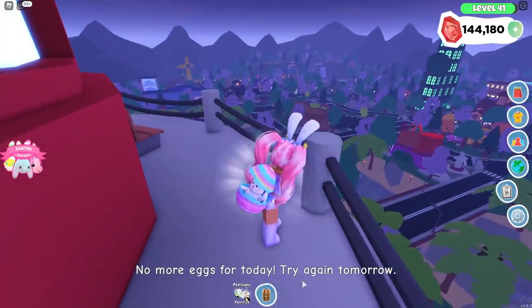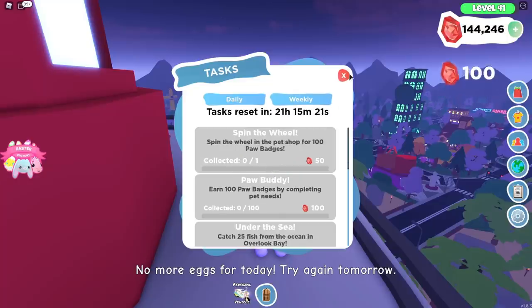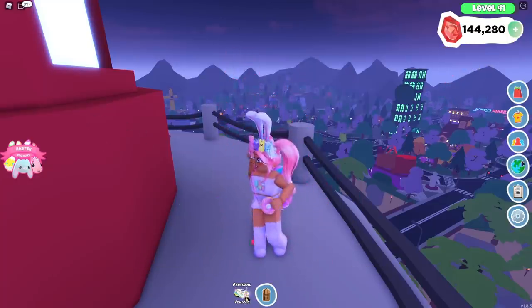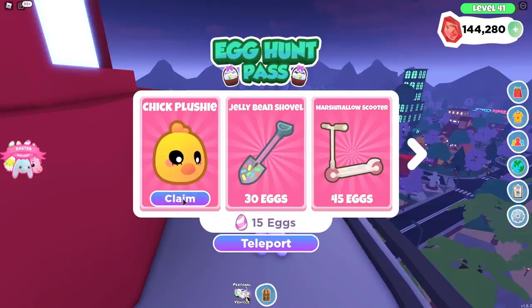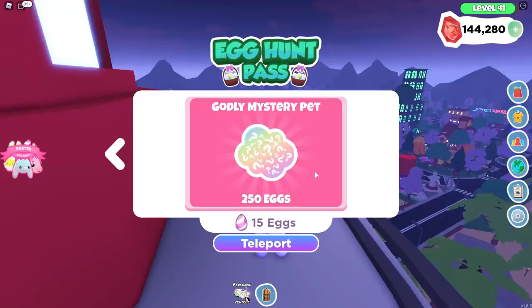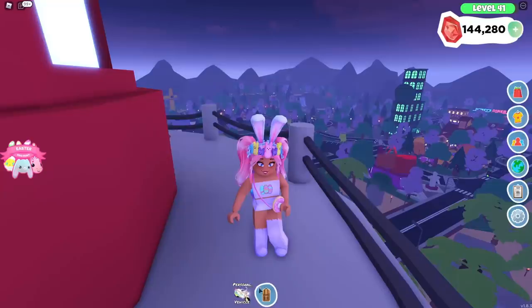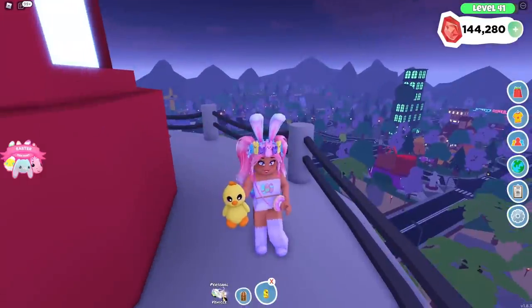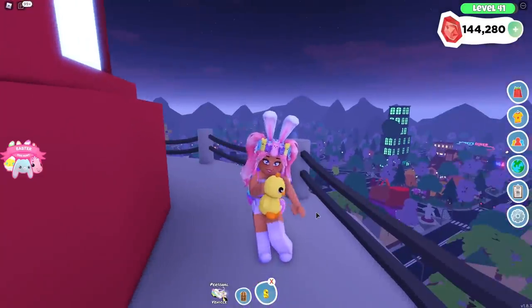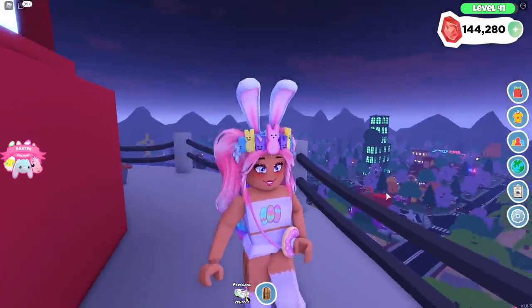Let's go ahead and collect that — no more eggs for today, try again tomorrow! Oh my gosh, look at this — we got 100 gems just for completing the egg hunt today! So that's going to be a daily task. We can claim our plushie, and then we can also claim another gift tomorrow and the day after until the event is done. So make sure you are finding your eggs every single day in Overlook Bay. This is what the plushie looks like — it's so cute, it's like a little chick plushie!